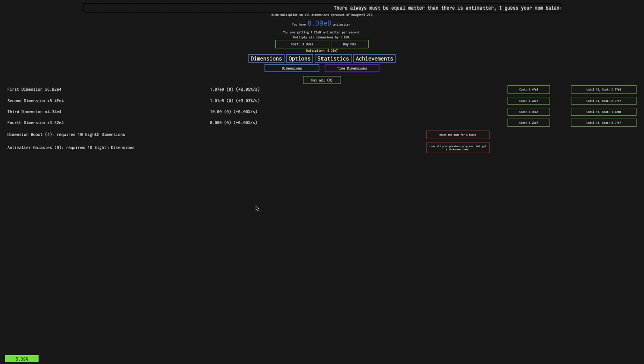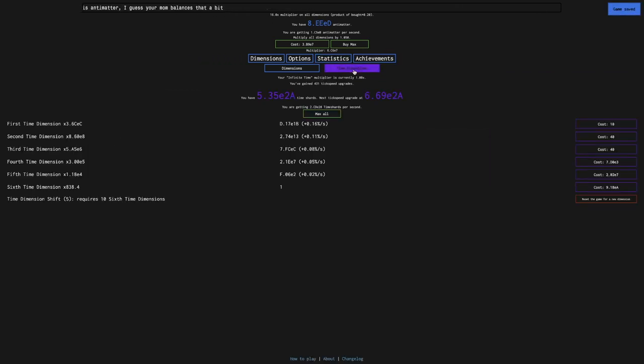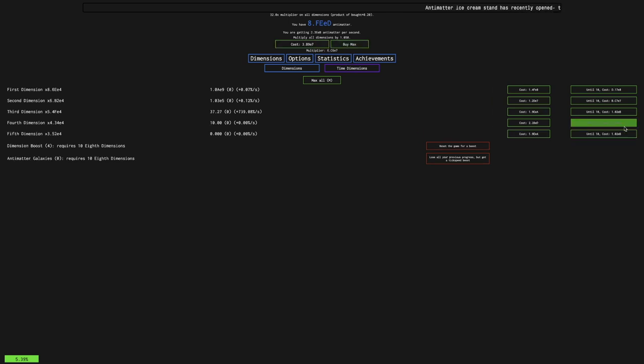Hi, SuperService here, back on Antimatter Dimensions New Game Minus 4, episode 4. We're up to four dimension boosts, and we have E-D antimatter and 431 tick speed upgrades, which is enough to actually start really getting us moving. So yeah, this is exciting.